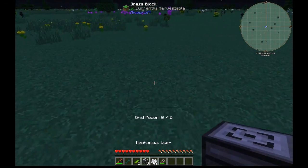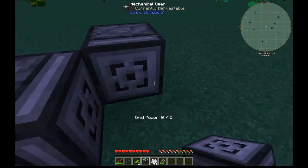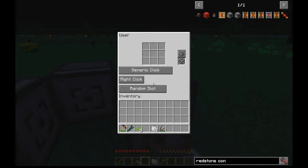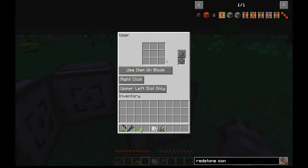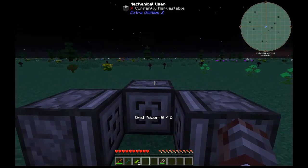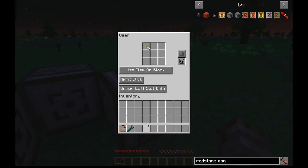The quick and easy way to automate it is to put three mechanical users down all facing the same block. In one of them we put the petals in the upper left slot — right click, use item on block. In the left-hand one we also want use item on block, right click, upper left only, with the bone meal. In the third it's just a generic left click, upper left slot, with the shears.